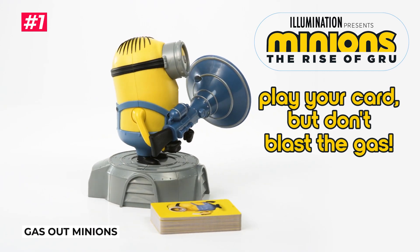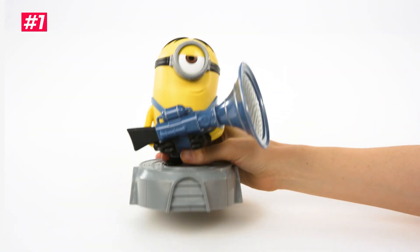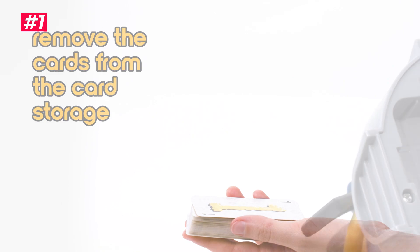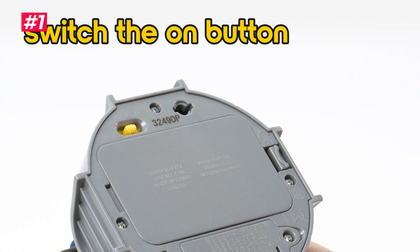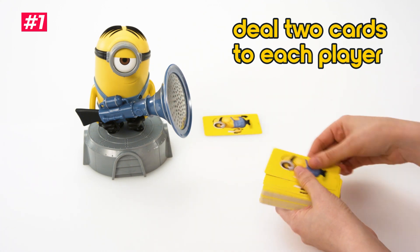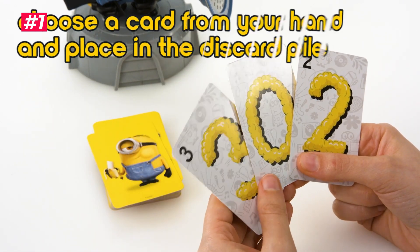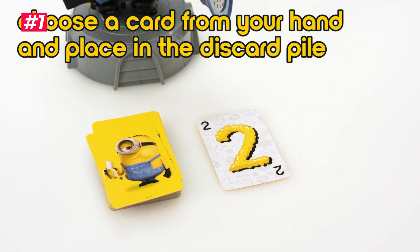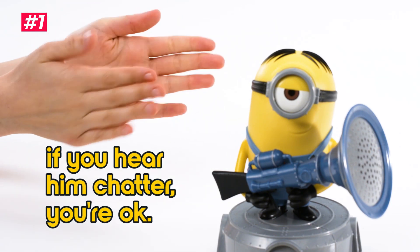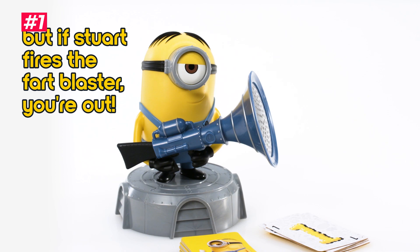The Minions are back and naughtier than ever in the new game, Gas Out, featuring characters from Illumination's Minions: The Rise of Gru. This kid-friendly game is easy to learn and promises lots of laughs. The game's Minion has a Fart Blaster ready to go. Place the Minion in the center of the table and give each player three Gas Out cards. When you play a number card, press the Minion as many times as the number on the card. Be careful, because if the Minion uses his Fart Blaster during your turn, you're out.